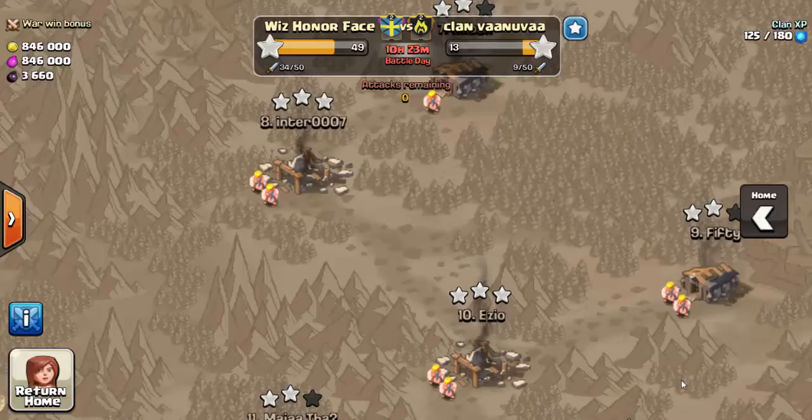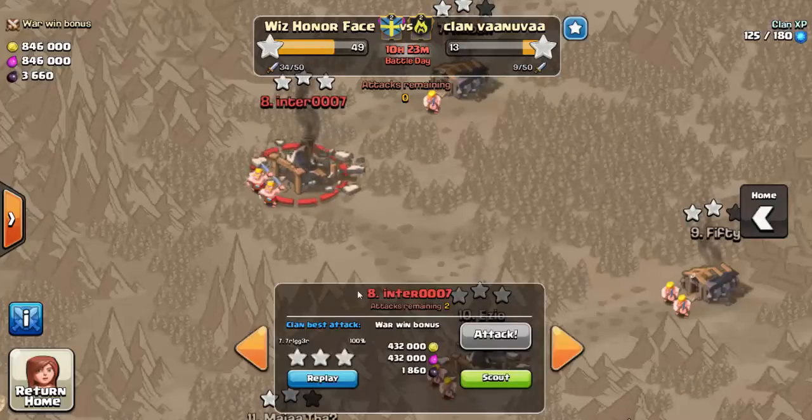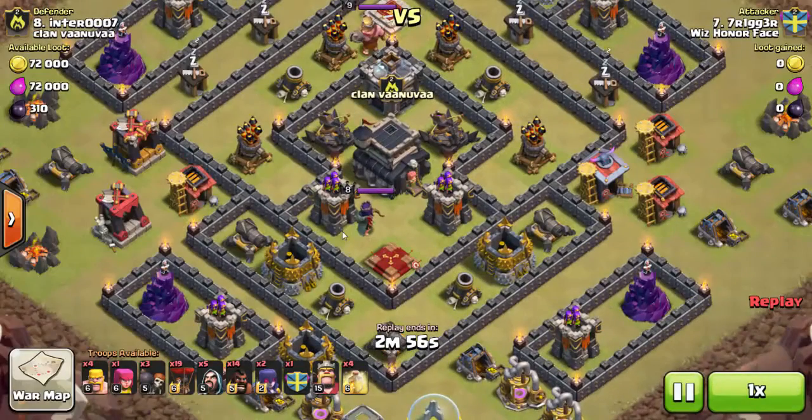There's a good variety of attack strategies and I wanted to bring pretty much all of them to you. If there are more great raids I will make a Part 2 to this war. So first thing, let's hop in and get right into it. The first attack on their number 8 is by Trigger from our side.